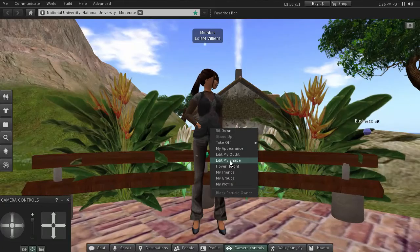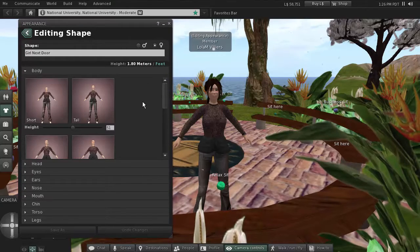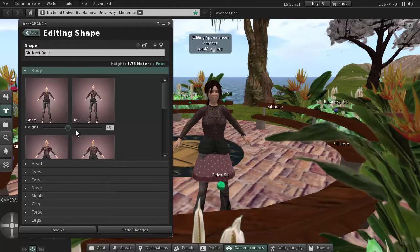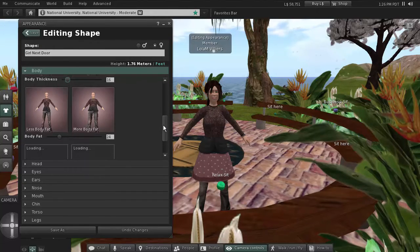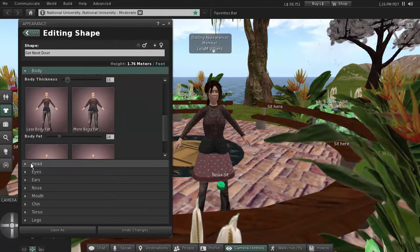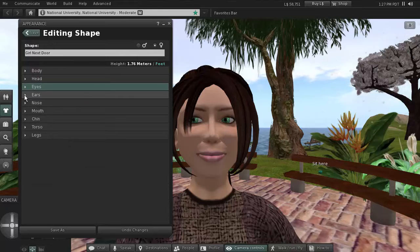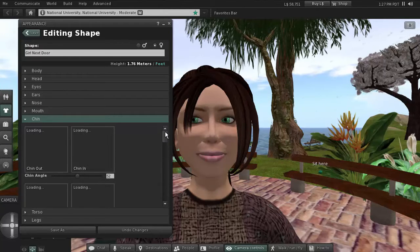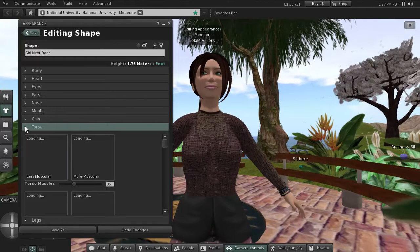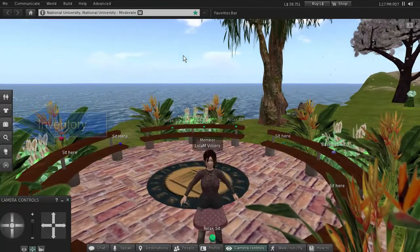The next thing we're going to do is edit shape. Whenever you edit shape, this gives you access to change everything about your avatar. For example, under 'Body' you can control height, and sliding down you can control the thinness or thickness of your avatar — you can go all the way down to zero body fat. You can give yourself any kind of head you want: eyes, ears, nose, mouth, chin. These avatars are completely customizable — you can even use a picture of yourself and use these controls to make the avatar look exactly like you.